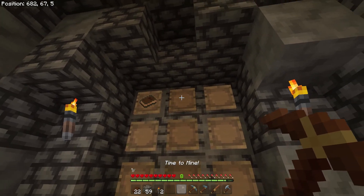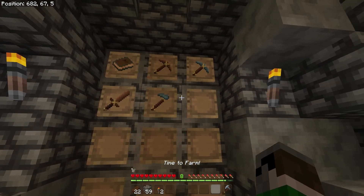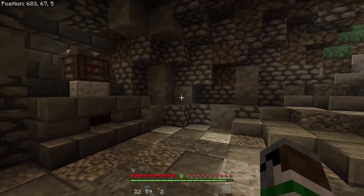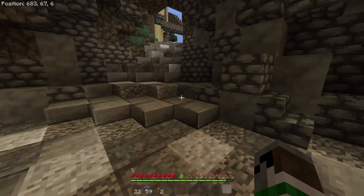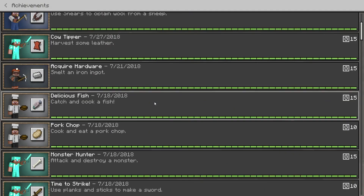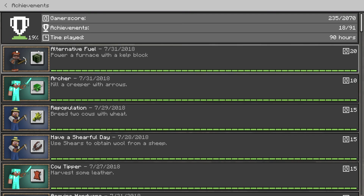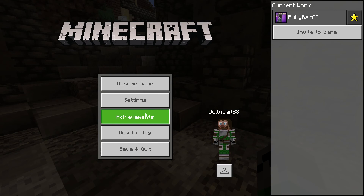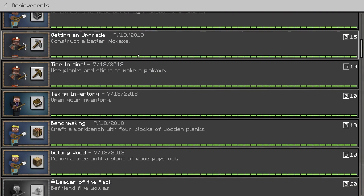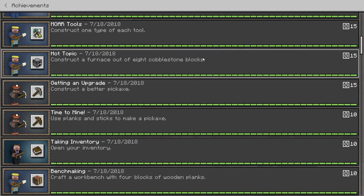I made a few extra item frames so that when we get more things done we'll have room. Let's go to the achievement list and I'll tell you what I'm thinking. So these are the achievements we have done. I recently killed a creeper with arrows and accidentally powered a furnace with a kelp block — both of those things we're going to have to make monuments to. One idea is: construct a furnace out of eight cobblestone blocks. I could name it Hot Topic and put it in the wall.